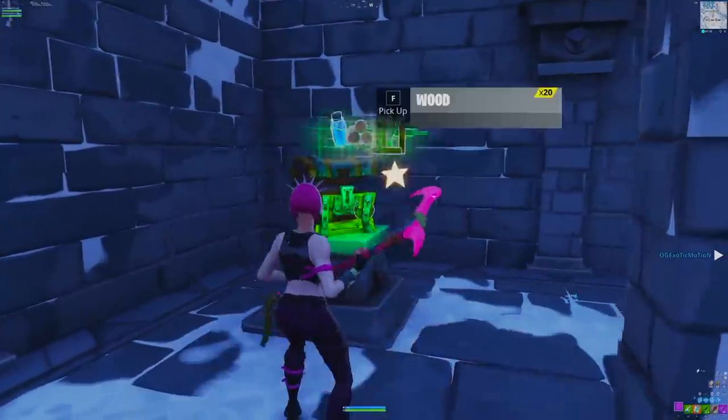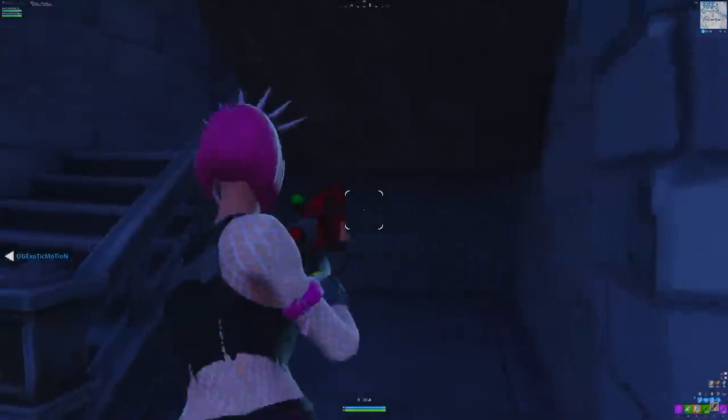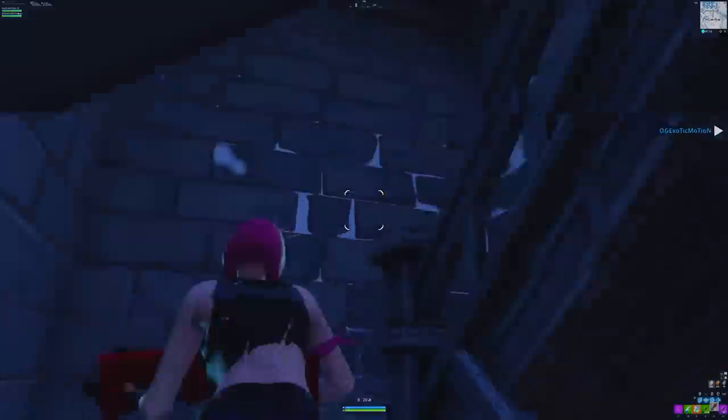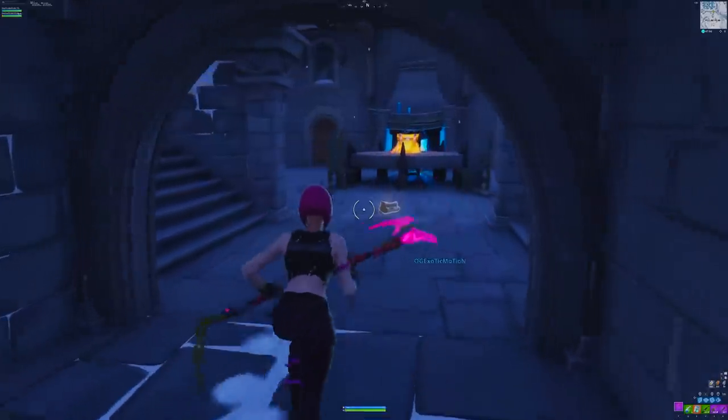That is how you glitch your way into the bottom side of the castle in Polar Peak. If you can give this video a thumbs up, I'm going to end the video with me trying to solo squad with some of my subscribers. You guys are definitely going to enjoy it — I kind of went off, but I don't want to ruin it. If I choked, you guys are going to have to just watch and see. Hope you guys enjoyed — peace.